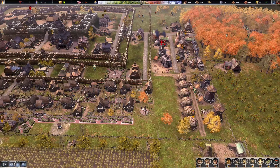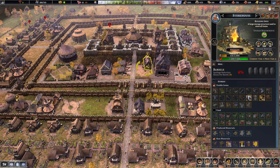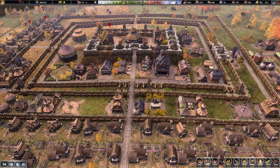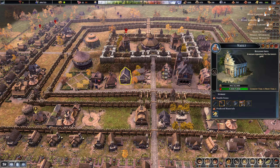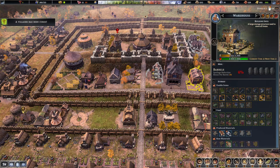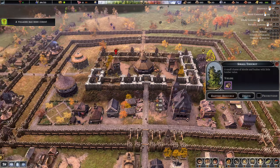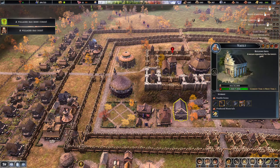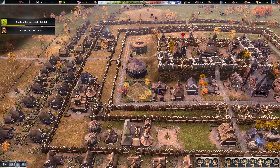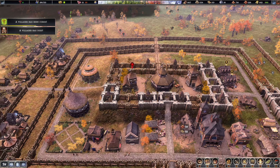We need more stone for sure, gotta get more resources. Let's upgrade this guy too. We've got our vaults over here — make sure no money is being stored in your warehouses, because a thousand gold can take up a whole warehouse. Vaults are very important once you start making money. We've also got all our towers up here with a few more to go.